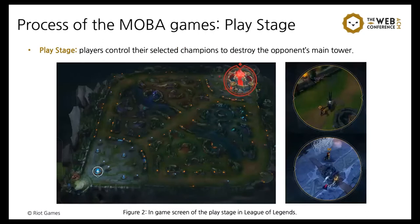After the Draft Stage, the players move on to the Play Stage. In the Play Stage, each player controls a selected champion and the team that first destroys the opponent's main tower wins the game. As shown in Figure 2, this is the in-game screen of the Play Stage in League of Legends. The red tower on the screen is destroyed, so the red team loses and the blue team wins.